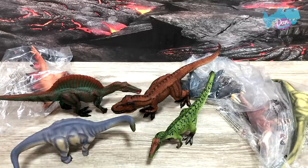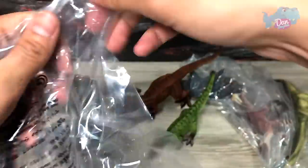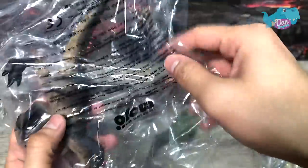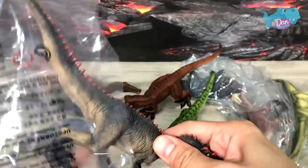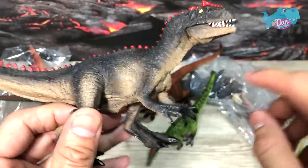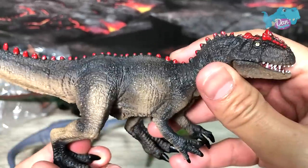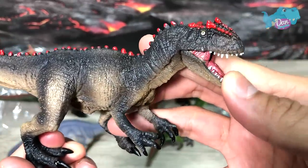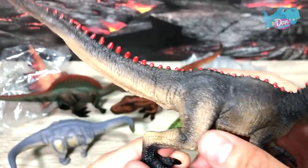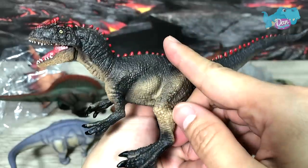The next one I'm interested to look at first will be the Allosaurus — yes, this looks amazing, so let's open this up. Allosaurus — the 'different lizard.' Let me make sure this is really an Allosaurus. Yes, it is the Allosaurus! Awesome stuff. I like this — nice movable jaw, and I love all these red spikes. It looks very vibrant — beautiful Allosaurus!